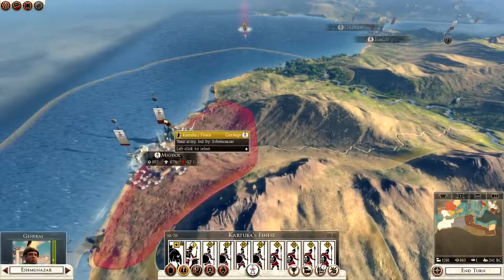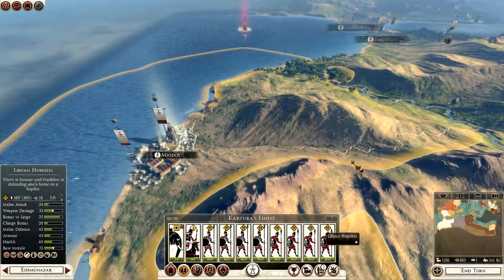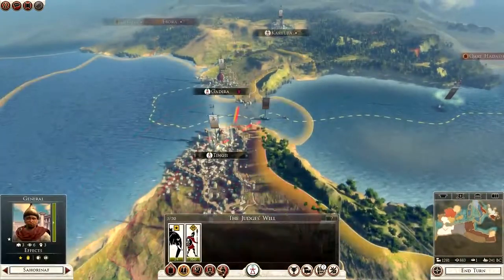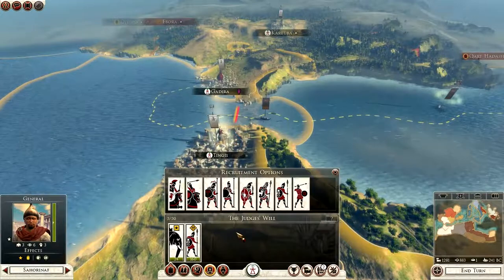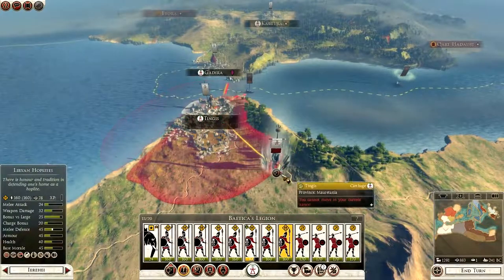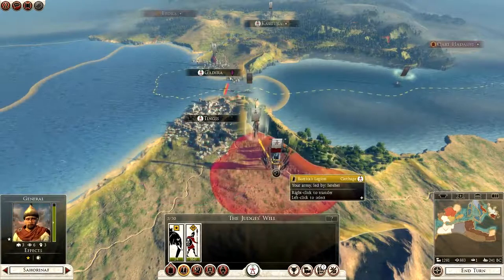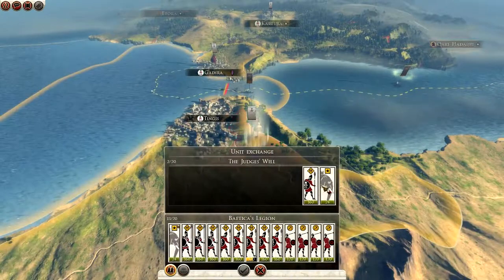That looks pretty badass now — Carthaginian Cavalry with the heavy pikes. I'm going to get rid of all these Libyan Hoplites eventually. If I move these out, public order goes down so I don't want that at the moment — we just sit tight. Baal Hammon be praised! I need to get some more units here. I want to move these units — oops, why can't I do that? It doesn't make sense. Oh, it's because of the stance — idiot. This is the one in the city.